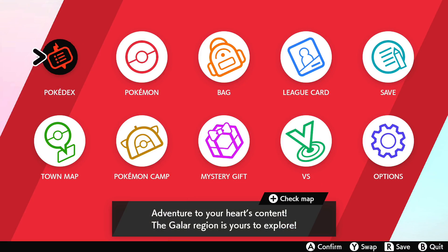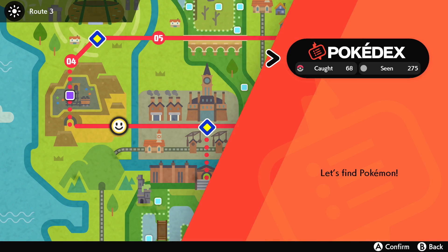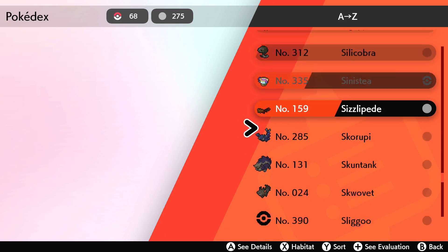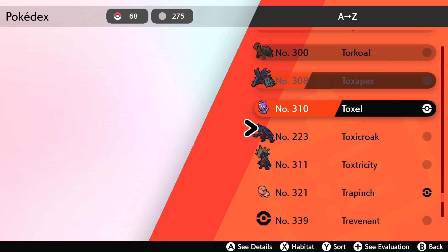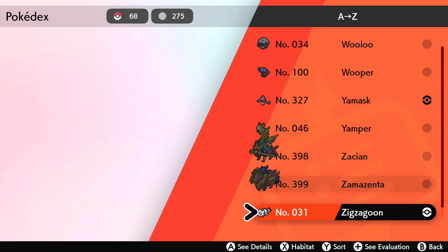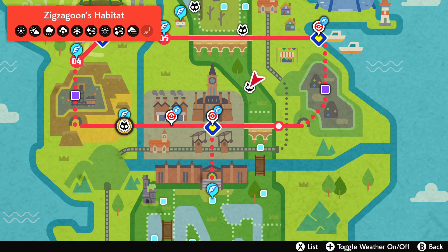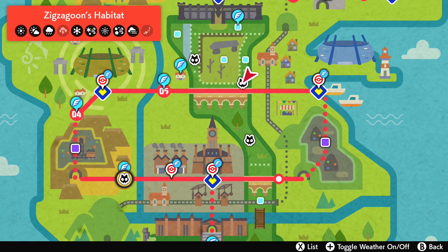So over here on the Pokédex, it's going to be all the way down at the bottom. I have mine in alphabetical order — I find it easier to find things this way. I wish there was a search function on this. Zigzagoon, just so you guys can kind of see on the map here, it is going to appear over this side.